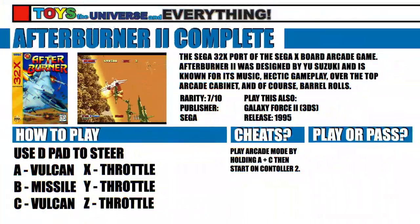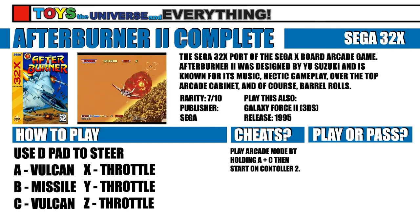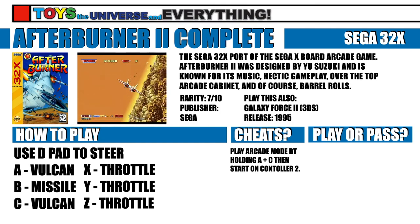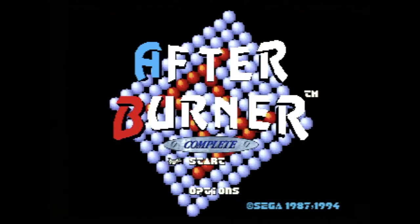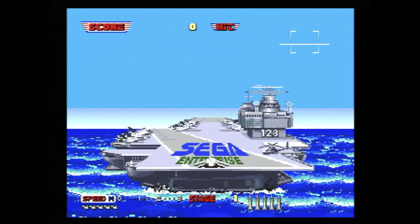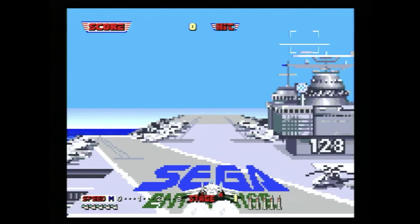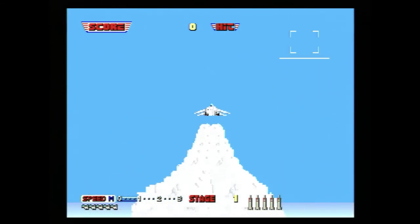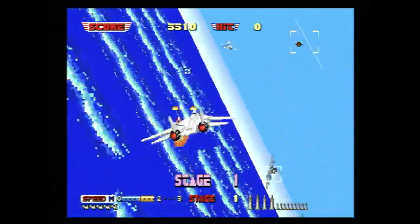Designed by Yu Suzuki and programmed by Satoshi Mifune for Sega's X board in 1987, Afterburner 2 was Sega's upgrade to the original Afterburner. That began its development as a fantasy style game designed after Studio Ghibli's Castle in the Sky. After a complete barrel roll in terms of art design, Afterburner 2 gave arcade thrill seekers one of the 1980's most iconic gaming experiences.